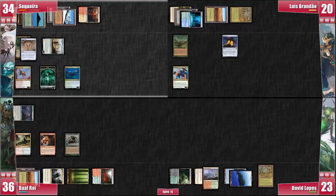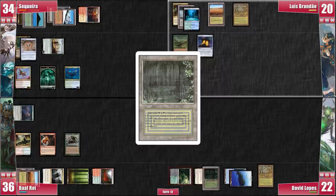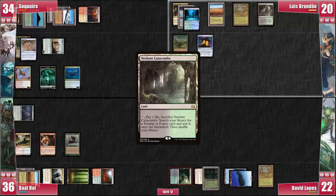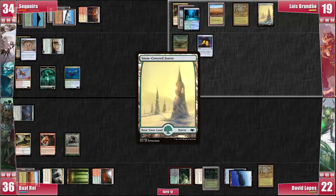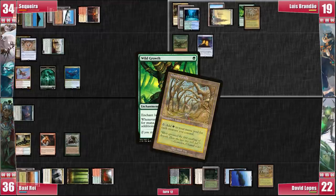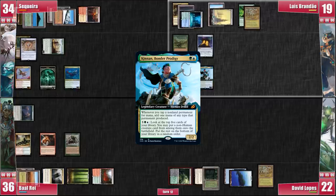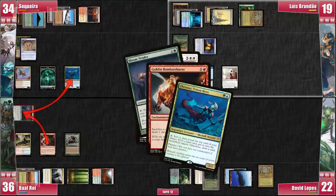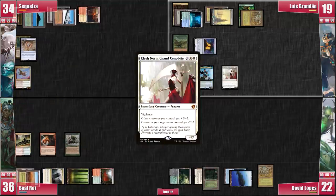On his upkeep, Luis wins the Crypt flip again. He plays a Verdant Catacombs and cracks it for a basic Forest. He generates 2 green mana from Carpet of Flowers, casts Wild Growth targeting Gaea's Cradle, and plays a Kinnan. He taps Cradle and uses the remaining mana to cast Elesh Norn. In response, Baal sacrifices his creature to ping Thrasios.